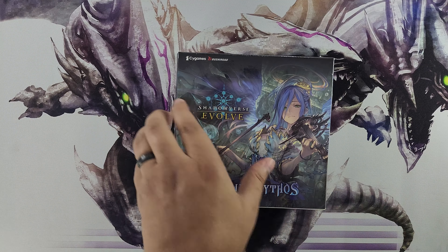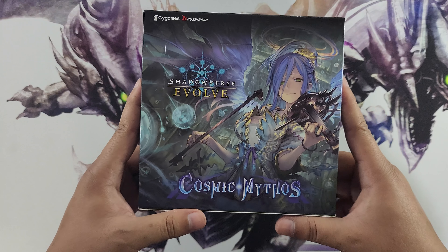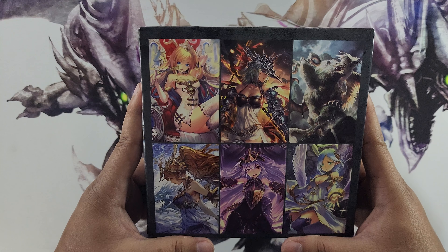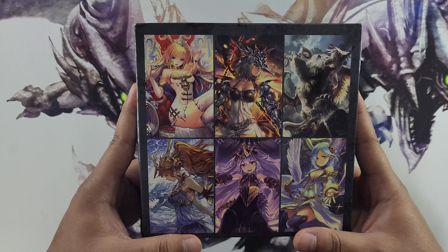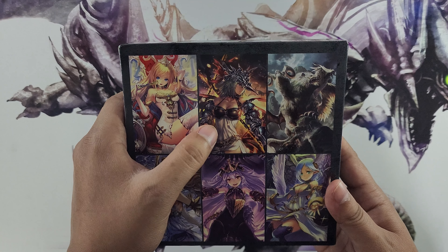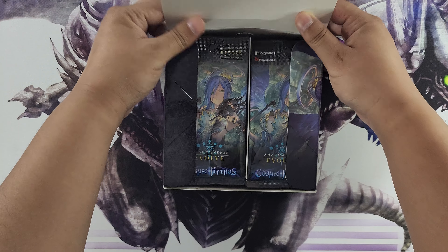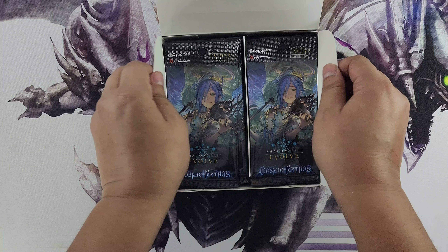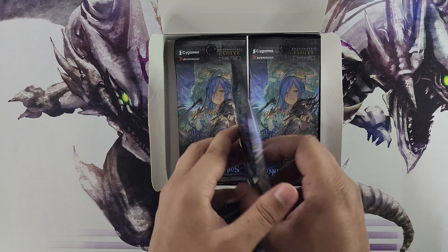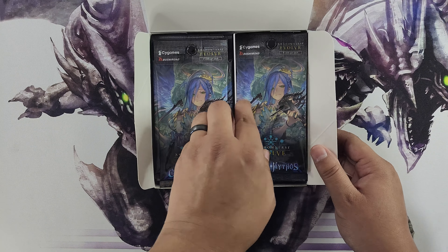Just cut the side — still in the plastic, I like to do the full unboxing. The cover card or pictures are usually cards you can pull, and on the back of the box you can see some of the cards for each craft. These are some of the new cards — this one's pretty cool, like a dragon warrior. Here are our packs — this one still has 16 packs, so Shadowverse Evolve has 16 packs per box.